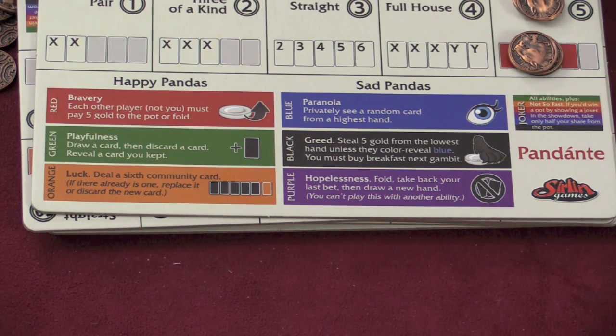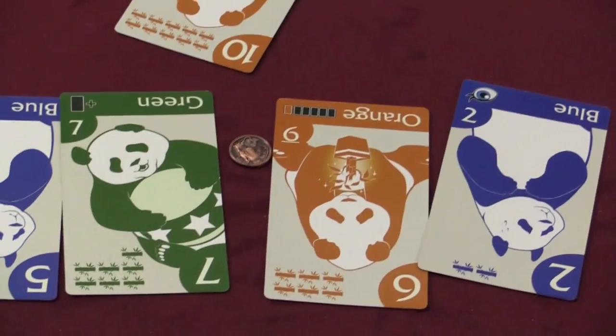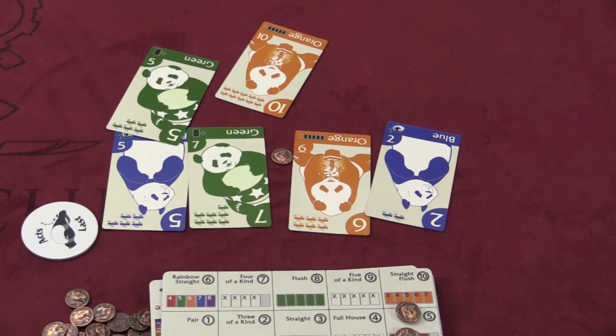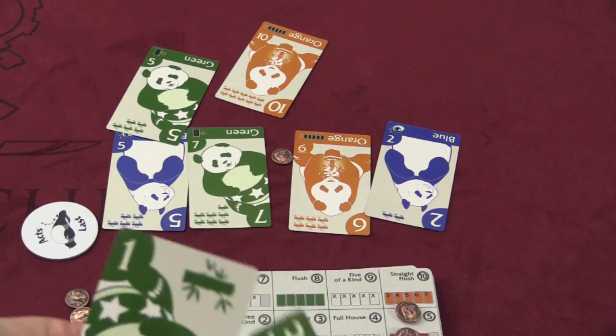Players can call you out on these abilities or not. Each player has a chance to make a special ability, and each player has a chance to call them out, so some gold might be passed around. Special abilities include: look at a random card from the highest hand, deal a sixth community card — that would be the one I would use. Hopefully no one calls me out on it. I deal it out and hope it's green — yes, now I do have a floosh. Although there's a pair of fives out there, so someone could have a full house, maybe.